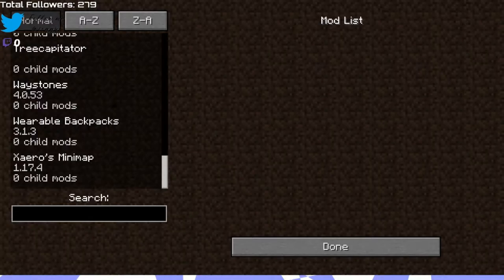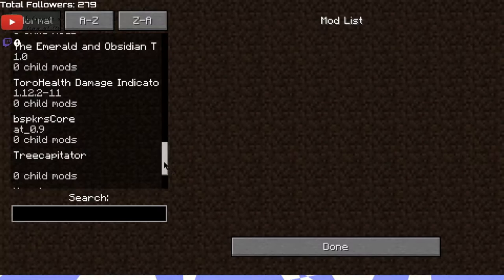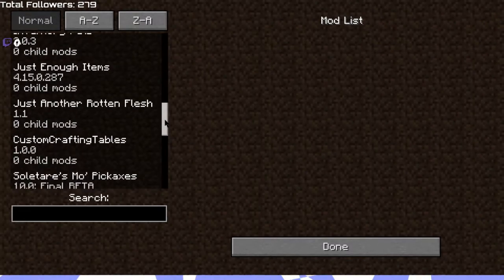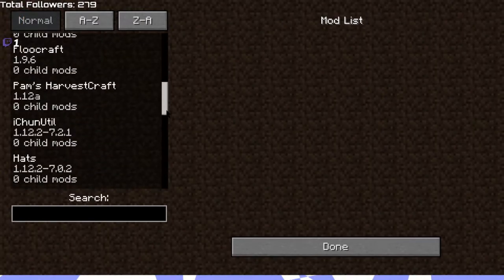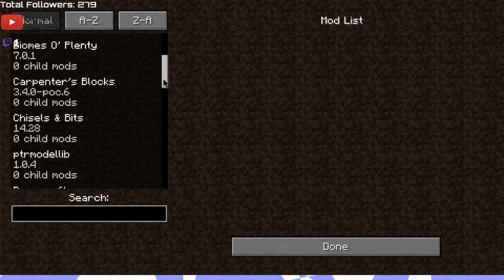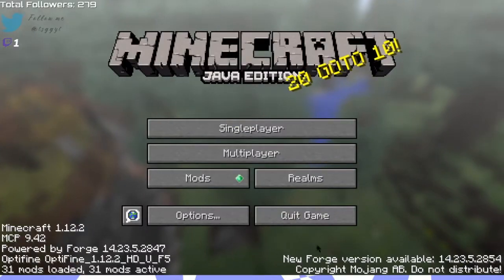Alright, so the mods we have are: Xaero's Mini Map, Werewolf Backpacks, Waystones, Tree Habitator, Damage Indicator, Emerald and Obsidian Tools, Nature's Compass, Mr. Crayfish's Furniture Mod, Custom Crafting Tables, Mo' Bends, Morph, Mo' Pickaxes, Rotten Flesh to Leather, Just Move Items, Inventory Pets, Hats, HarvestCraft, FloFluCraft, Fairy Lights, DecoCraft, Chisels and Bits, Carboners Block, and Biomes of Plenty, as well as Advanced Combat — so yeah, those are the 31 mods.